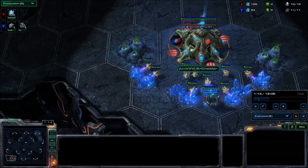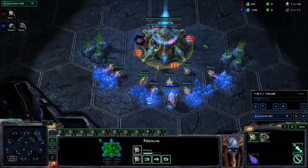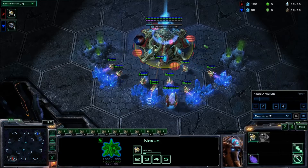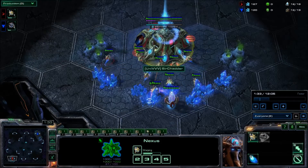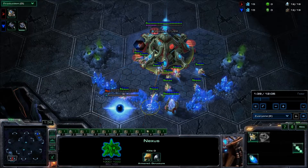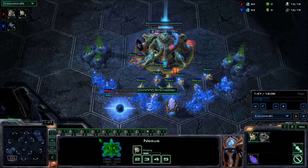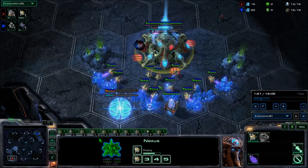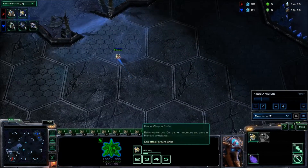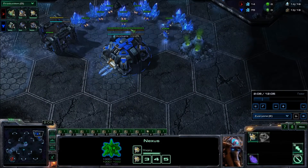My opponent here is Sir Cheddar, which is very appropriate given the strategy he is going to try in this game. He is going to do a proxy Oracle. The reason I picked this game is because this is a strategy that absolutely terrorizes a lot of Terrans, because it's very difficult to identify. In this episode I will hopefully teach you how to identify a proxy Oracle is coming, what to do after it has come, and how to hopefully win games where your Protoss opponent does that against you.